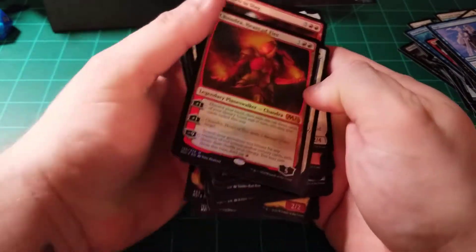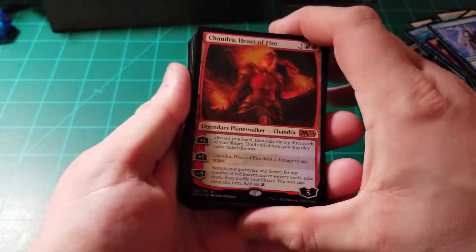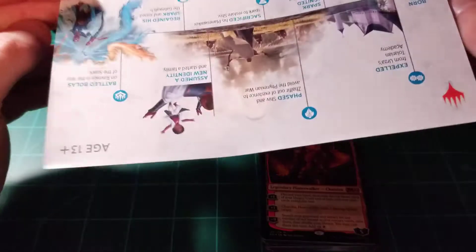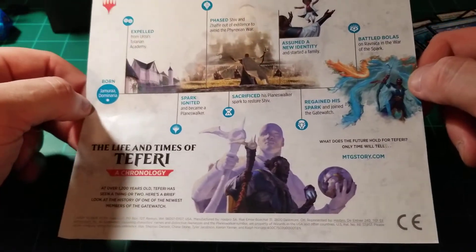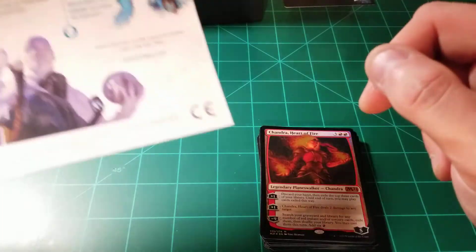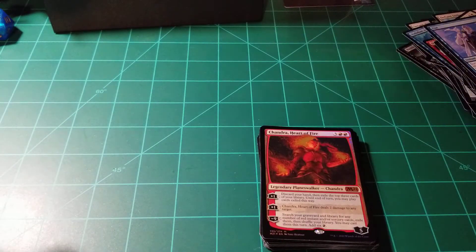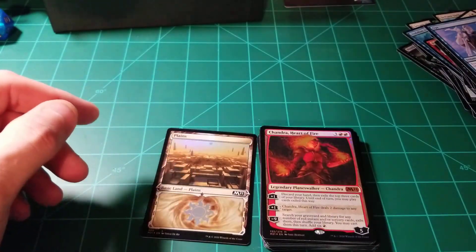I have never played with the Planeswalkers either. My brother was trying to explain it to me a little bit, but he hasn't messed with them too much either. So I have no idea what any of this is, and I'm guessing it explains it here — if not, I can always get on the internet and see what's up. That's just about Teferi. I went ahead and bought his pre-constructed the other night too. I had Chandra's and Liliana's, and they had a couple Teferi's, but I originally passed on it because I'm not really a blue player. But, eh, what the heck, I'll give it a shot, we'll try it, we'll see what we get.